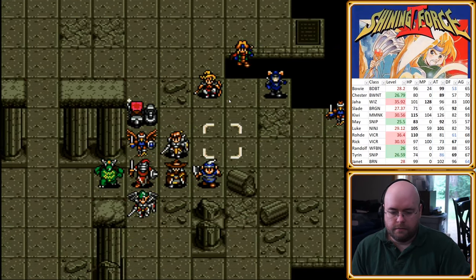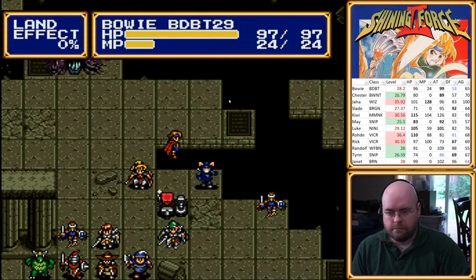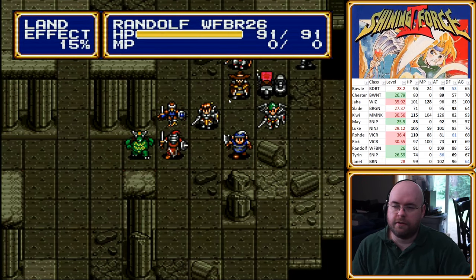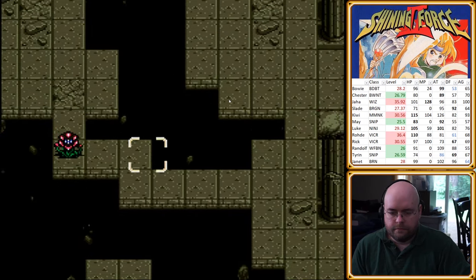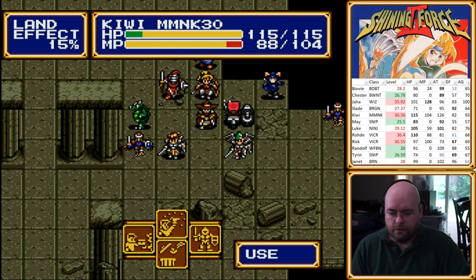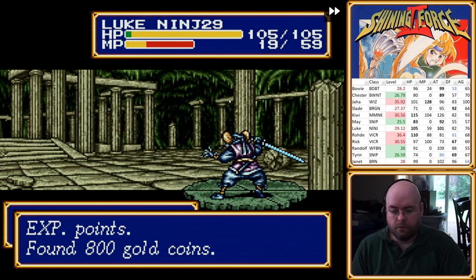Stand back for a bit. None of my characters can actually take two hits from Xeon, even if it's just Demon Breath. Sad that Jaha never ended up getting Bolt 4 — I don't know what level that's at, though. Fairy Tear on Rude, just so I don't wait around forever. I would put it on Luke so I can get another Bolt 4 off, but eh. I guess I didn't need the help out there.